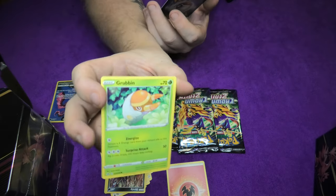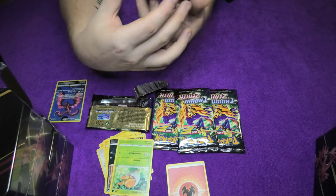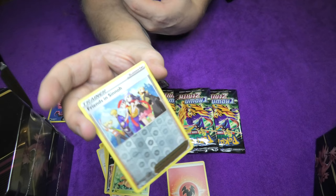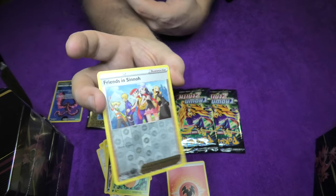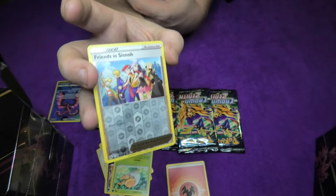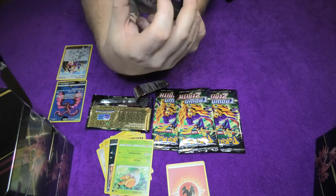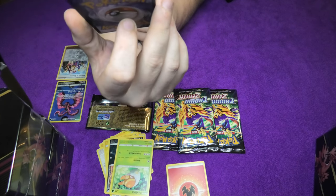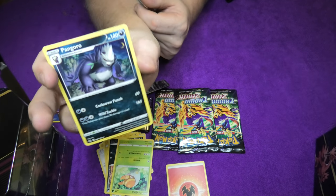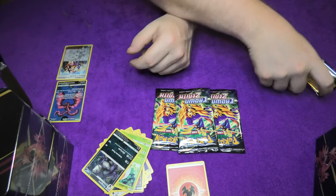Then the Grubbin comes into the show. And we have our shiny Sinooh. I love the little shine indeed. Not as interesting maybe, but still I love the shine. Beautiful card. And for the finishing card we have a Pangoro - a panda-like Pokemon.